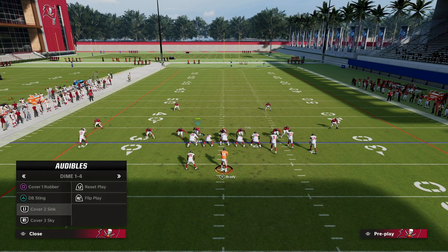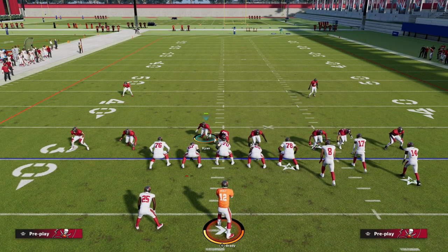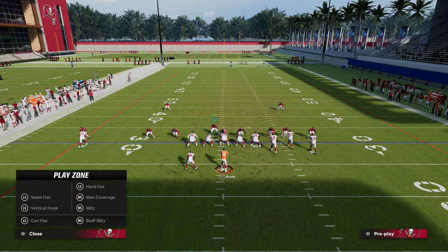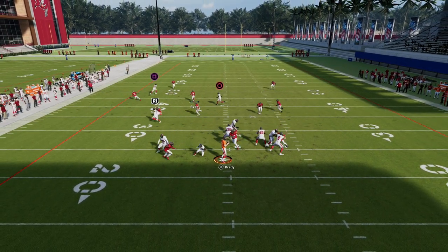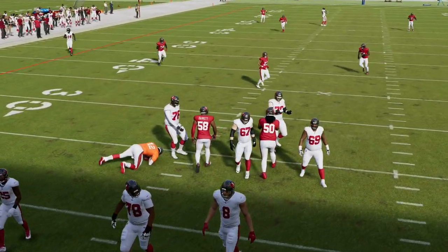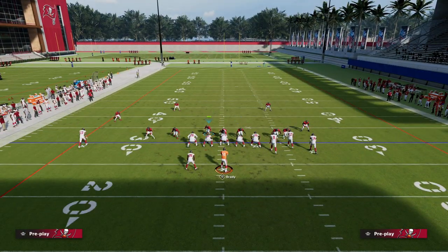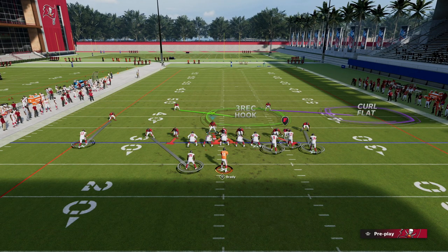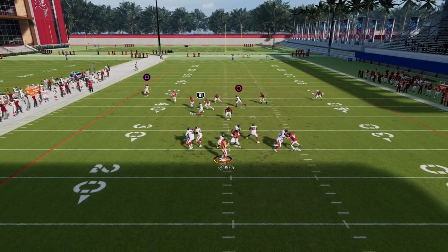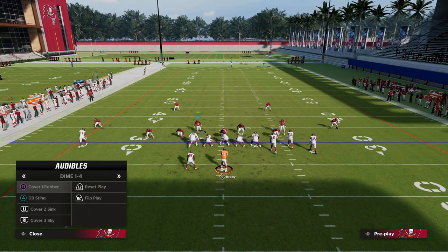Another reason this defense is great: there are only three guys rushing the passer, so you can run Cover 2 Sink or a max coverage look. These three rushers shed blocks really well — you'll get crazy good sheds. Even blocking eight, the quarterback only had a minute or two to throw. You can run a max coverage man-to-man defense, and watch how fast we shed — this formation is super powerful.